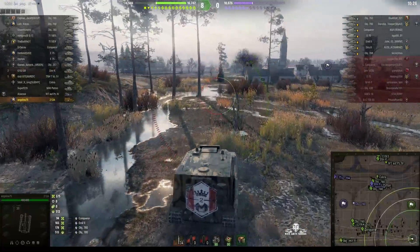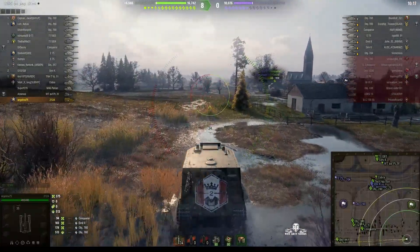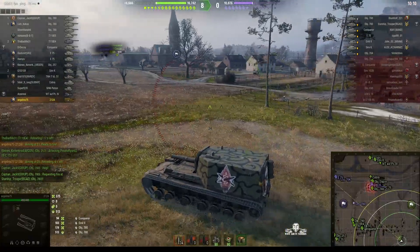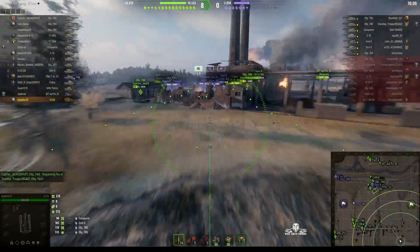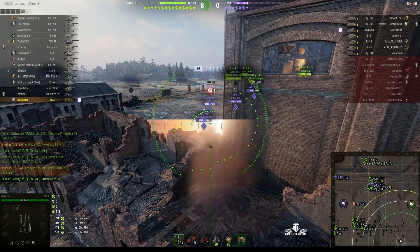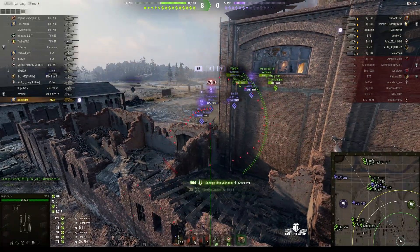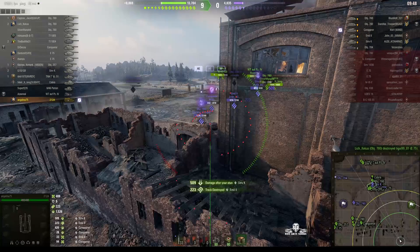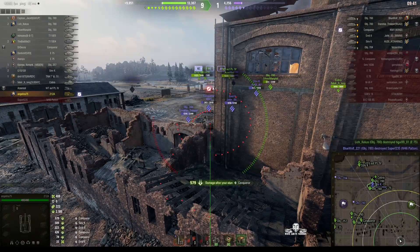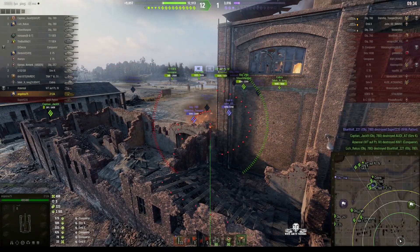We've basically piled through in the south so the enemy's in a whole world of trouble now. It's eight nil and Angelina's just not getting a whole lot of damage because there aren't that many targets left. She tries to lob a shell over the top into that yard — it goes over the wall but she's picking up stun assist, which is going to help. The scores could be a bit higher because she did get some blind shots in, and she's picked up a load of stun assist.